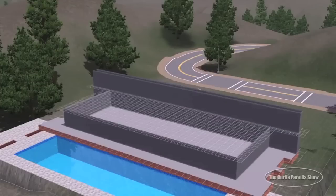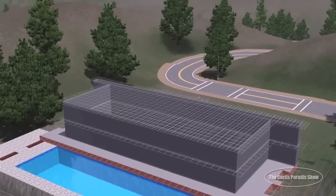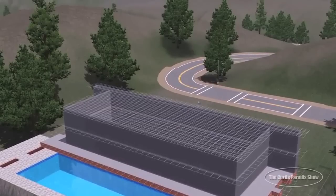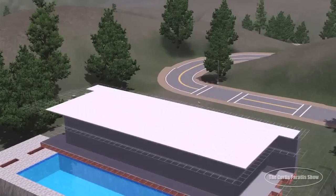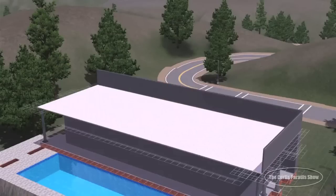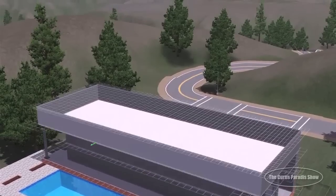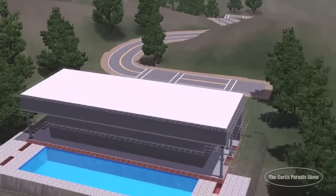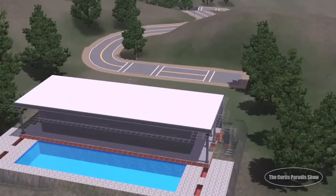Number one, the idea behind it is that there is only one major wall in this house. It's at the back, and it's supposed to appear that the bottom foundation goes up the back and then comes over the top. This top roof piece I'm going to flatten down and make it look like it curves over from the back — a really cool idea.